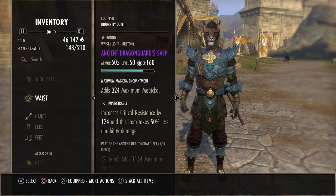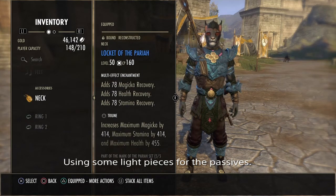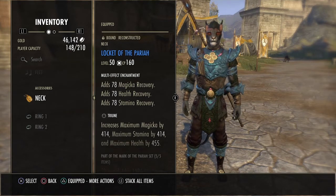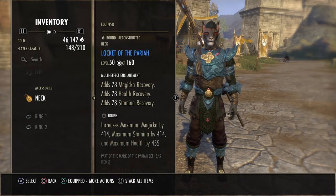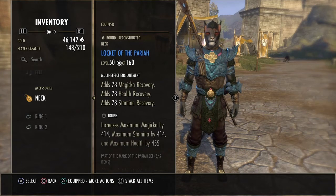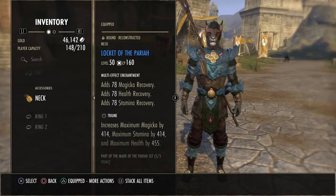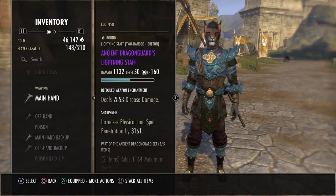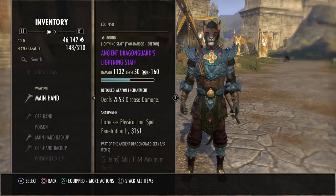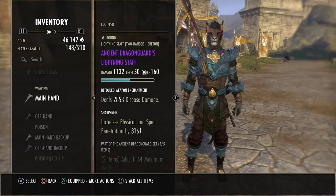Everything is a mix of Max Magicka and Impenetrable, occasionally reinforced. My jewelry is only blue just because improving it is so expensive and I don't actually care all that much about PvP. I have the multi-effect recovery because I happen to have a bunch of Indigo in my inventory — those are pretty expensive; if you don't have them, don't worry about it, just go with what you have. The Lightning Staff on the front bar is sharpened because of the penetration, and befouled maybe in case I want to run Plague Break — I don't actually know a lot about Plague Break, but Deltia liked it.